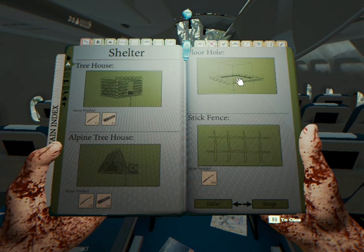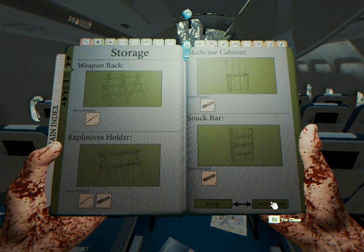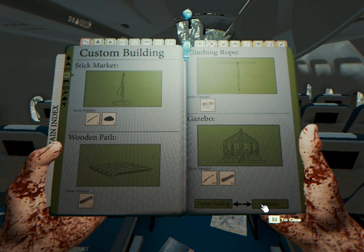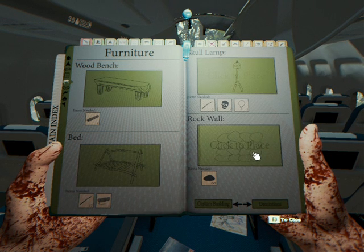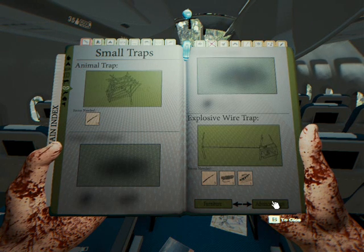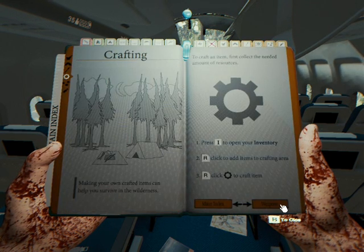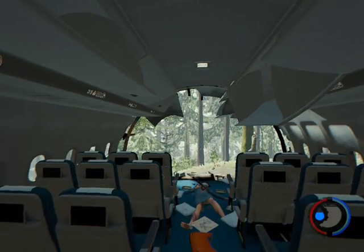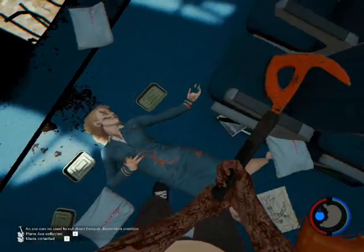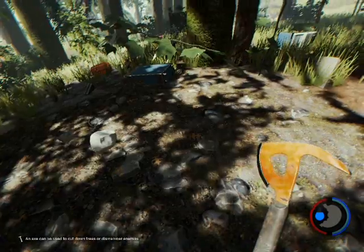The stick fence and the floor hole have been added, so this is just for you guys to look at. The rock wall has been added, defense wall — okay, a pretty decent amount of stuff has been added to the game. I like that.